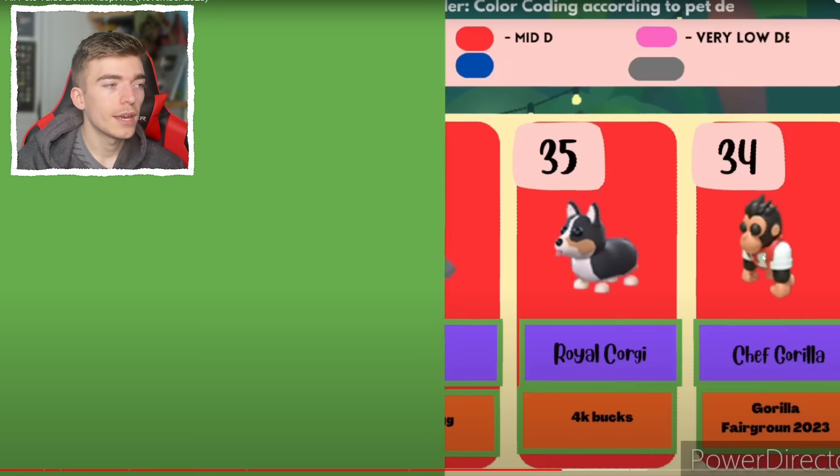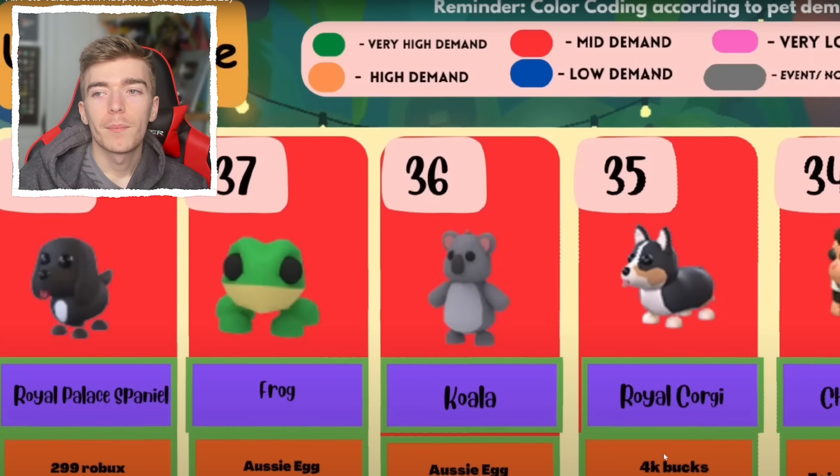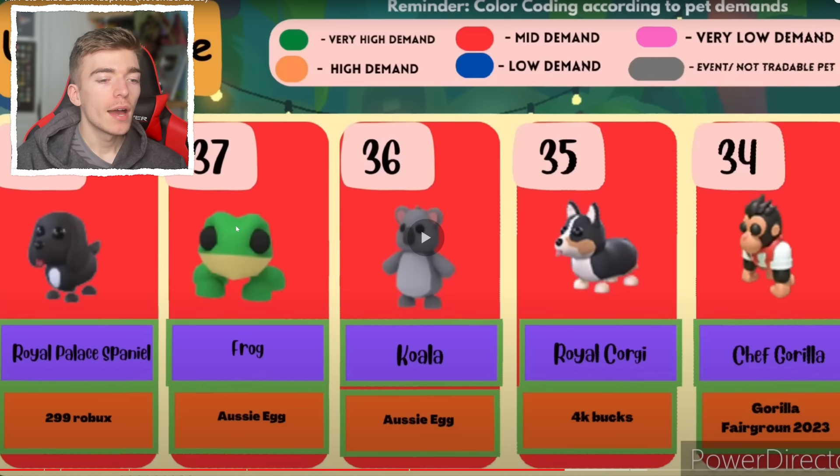The royal spaniel, 200 Robux — I can't even remember that pet existing. The frog koala. The royal corgi was 4,000 bucks? 4,000? I bet barely anyone has this — this must be really rare. Not many Adopt Me players have 4,000 bucks spare because that is just so expensive.